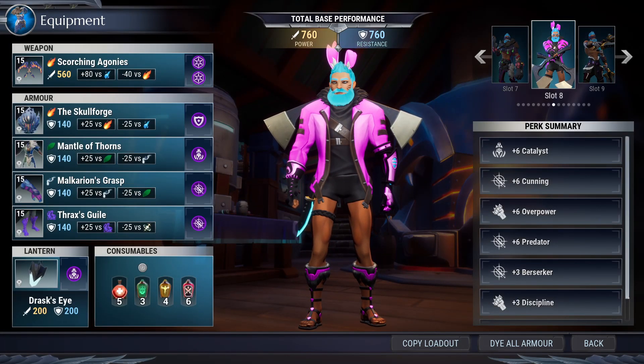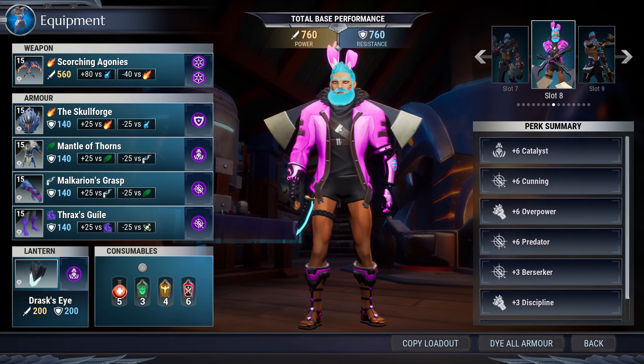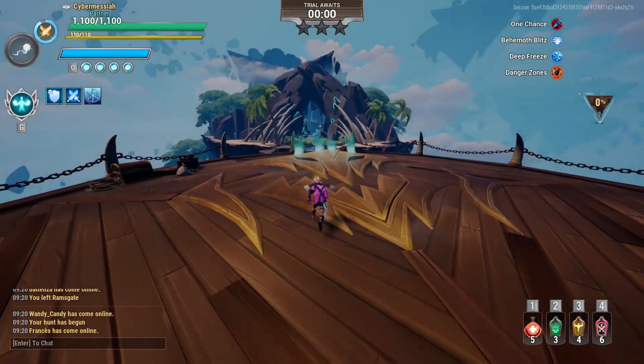Here's the build: we're using the Skull Forge for stamina. This, plus the addition of a stamina potion, will allow us to mount Malkyrion forever, making it a very easy fight. Also make sure your lantern is Esca, Drask, or Shrike — these are the only lanterns that will work on top of Malkyrion. For cells, we're bringing six Callous, six Cunning, six Overpower, six Predator, three Berserker, three Discipline, and three Sturdy. Pretty standard build with as much damage as possible, and the three Sturdy is just to fill the defensive slot — you can throw whatever defensive cell you want in there.